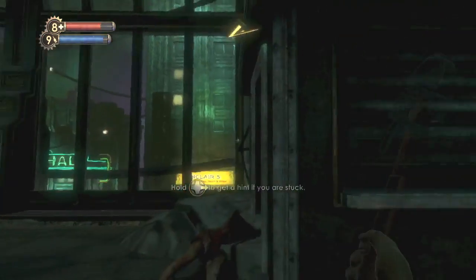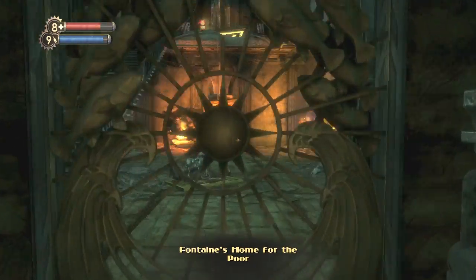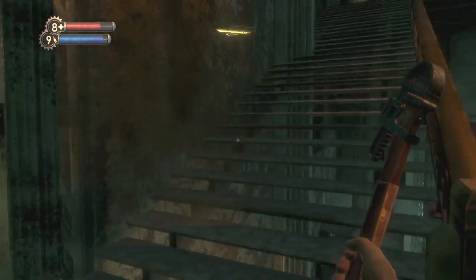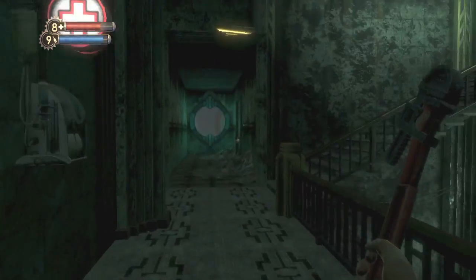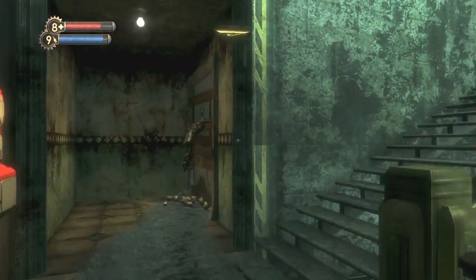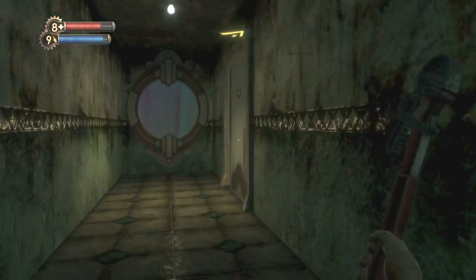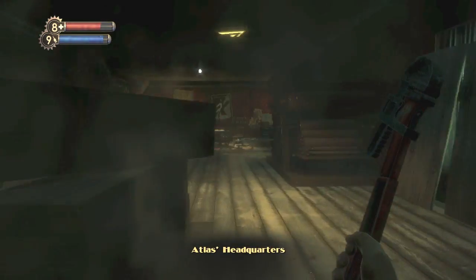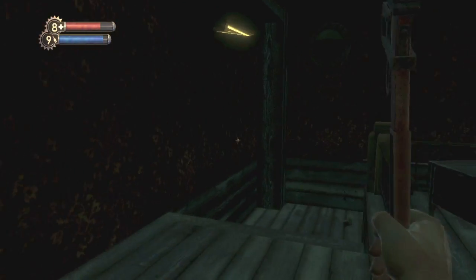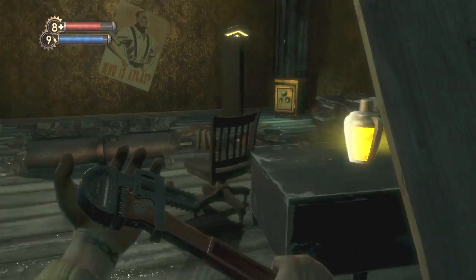And the second and final one for this level is before you go in the bathysphere. You want to turn around and go to Fontaine's Center for the Poor. And you want to head all the way upstairs to Atlas's headquarters. Careful for the Big Daddy. You've got to make all your way up — it's on the fifth floor, so it's quite the climb. I already took out all the enemies in here, so you know get ready to do some fighting as well. But you want to make your way until you can find this door, open it up. And in here is Atlas's headquarters. You want to take a right here and go downstairs, then take a left. And on the desk should be the tonic.